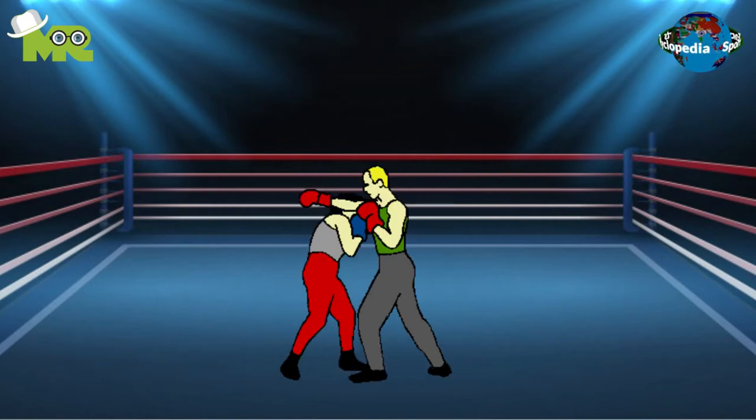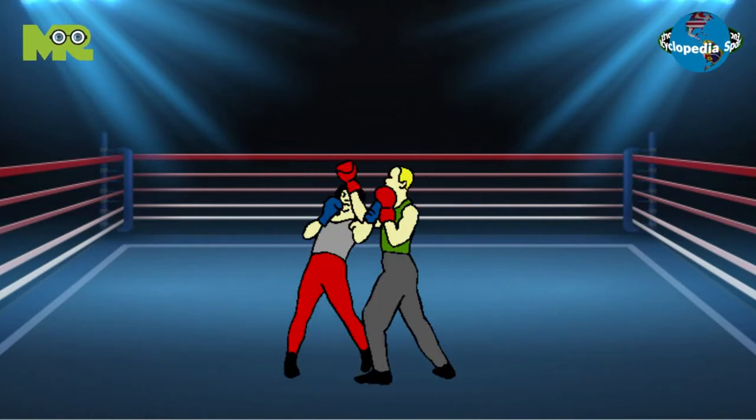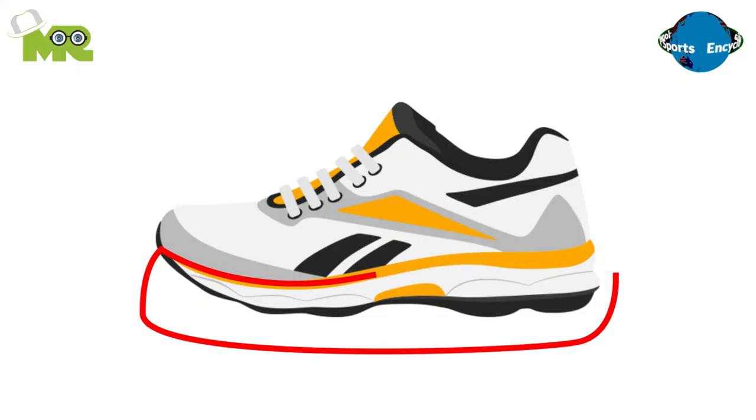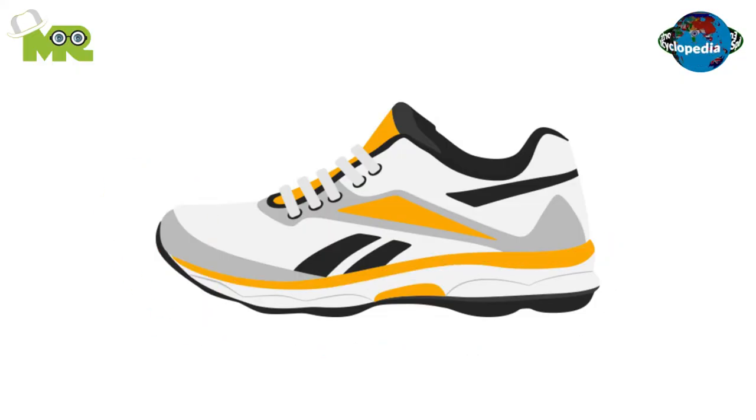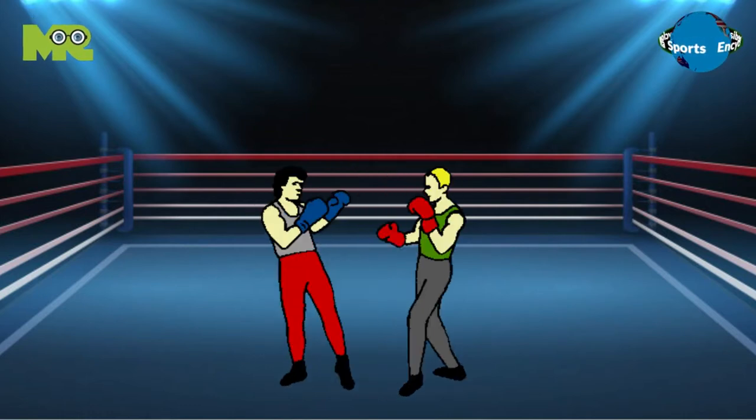Players are also allowed to execute spinning backfists and jumping or flying punches. Since players are allowed shoes in this type of boxing, they can kick with the sole, tips, inner, and outer edge of the shoe, and heel. It's not allowed for the players to hold the player, but they can catch the moves and release them immediately.